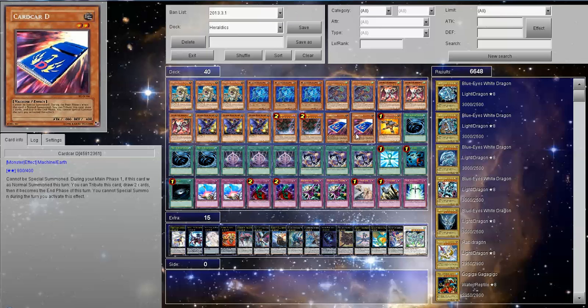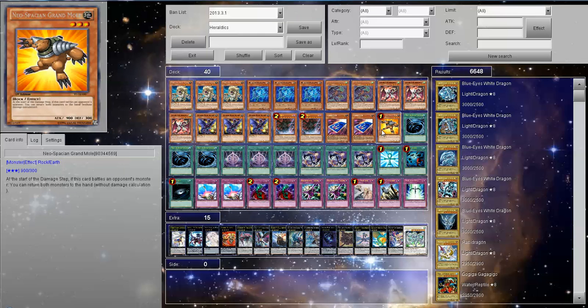Two Trigodia, two Card Ds. And the trolliest card is Granmole. Basically it gets around problem cards like an exceed monster that can't be destroyed, stuff like that.